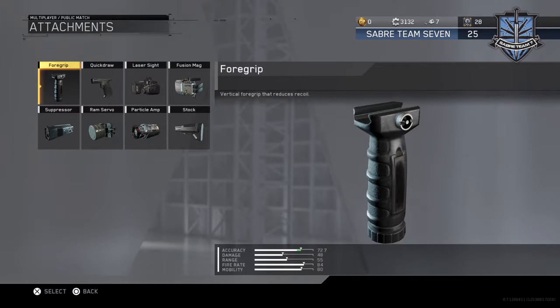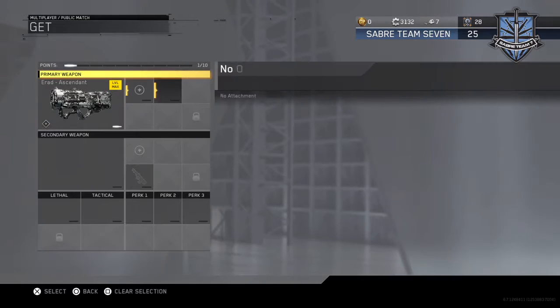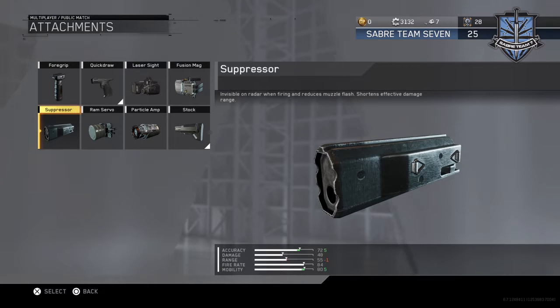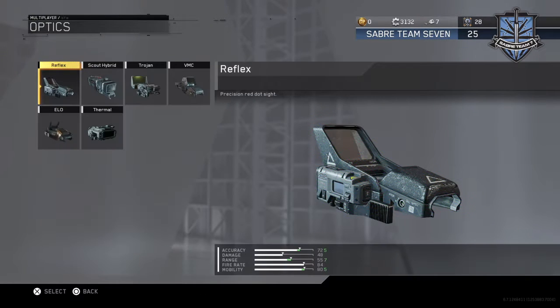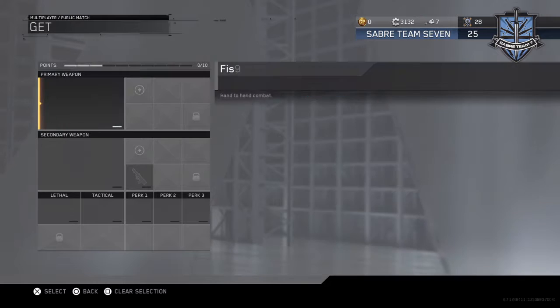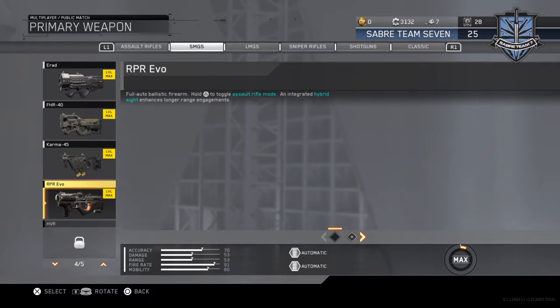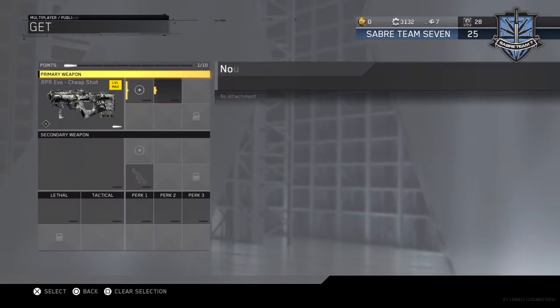Moving on to the ERAD — if you use the ERAD, I suggest Quick Draw, Stock, and Suppressor if you want. I never use Suppressor on the ERAD personally, but if you want you can. I also never use a sight on the ERAD.